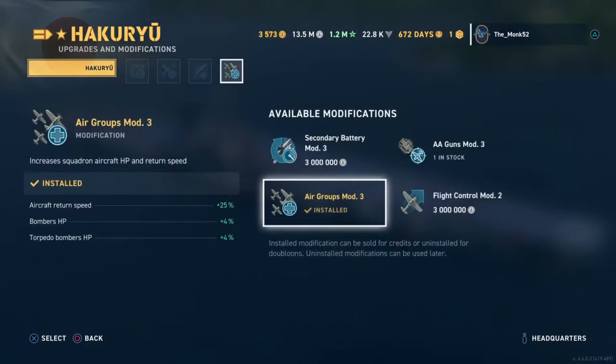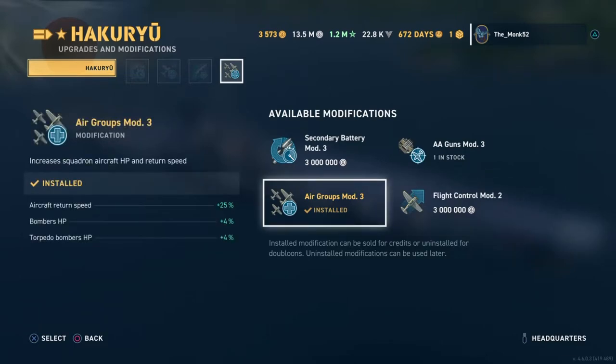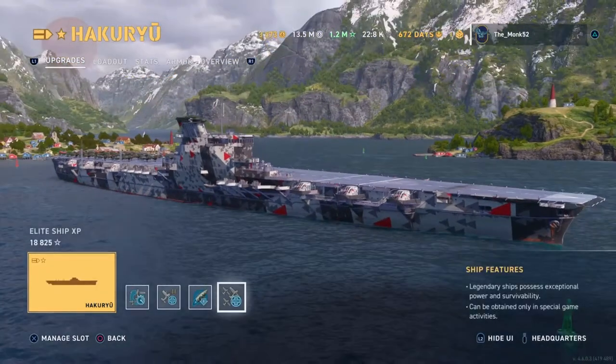Airgrips Mod 3 is fine. You don't need any more aircraft speed — they already are the fastest aircraft in the game at the minute. Pretty much standard build, standard modules. It's very difficult to get them wrong with carriers.